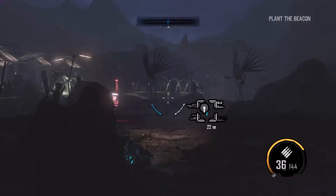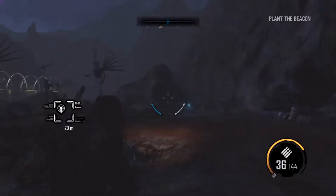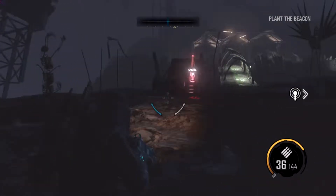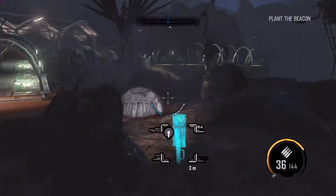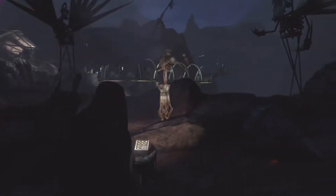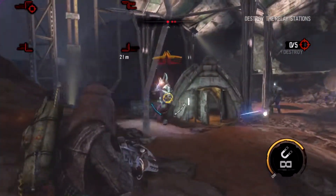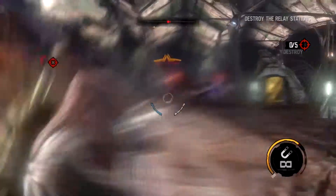Hello everybody, this is Kirikir and this is our gameplay portion for Red Faction Armageddon — part of the review and release series, so I really hope you enjoy it. We kind of just escaped from the ground, fought off some aliens with the Red Faction brothers, and basically from here we are just trying to destroy the relay stations. These are the cultists and we don't like them.